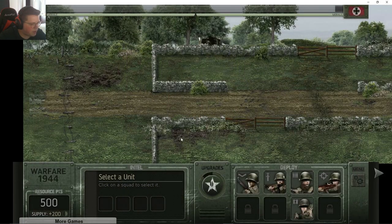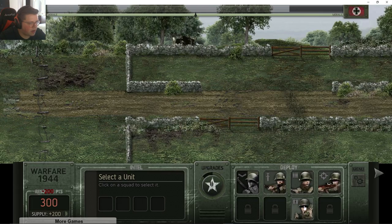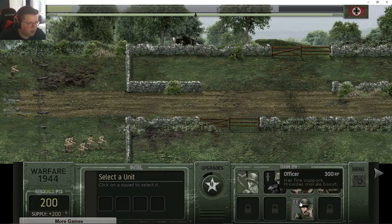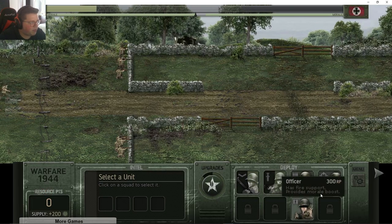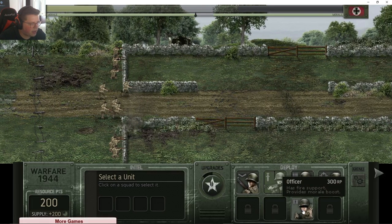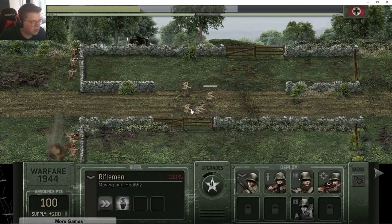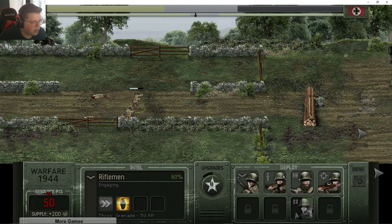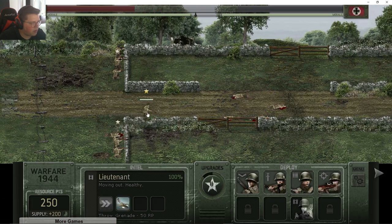Oh I can upgrade units via the upgrades button in battle too. We have to attack towards there. Let's put the officer there. The officer is going to be more useful end game — I'm not going to send one now when there aren't a lot of troops already outside. Let me try — maybe I can send out an officer right now. Oh but this was a bad idea because they're going to get absolutely blown.